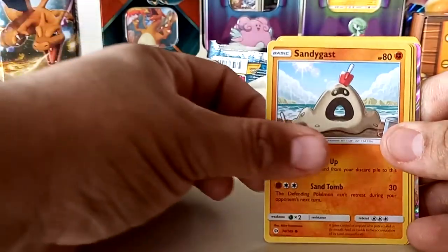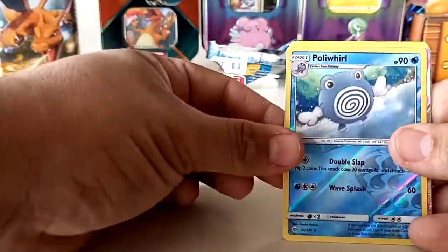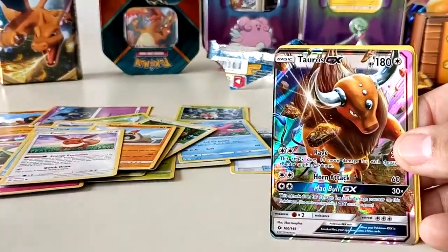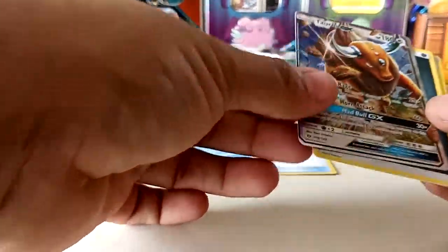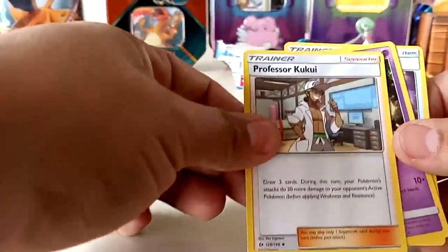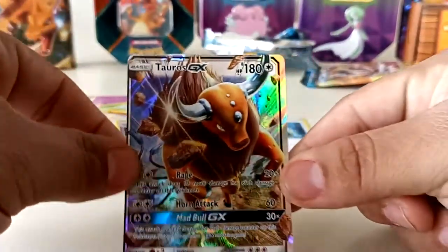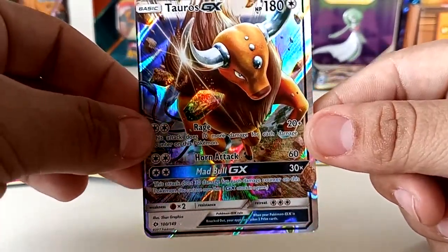We have a Mortal, we have a Skarmory, we have a Poliwag, a Sen Getz, an Eevee, a Holographic Reverse Holo Poliwag, and a Holographic GX Tauros. Energy, Professor Kukui, Goldbat, and a Repel.